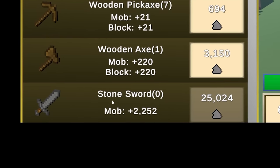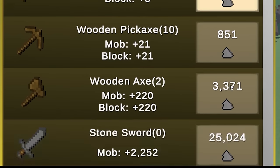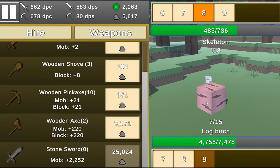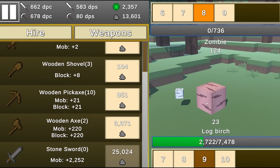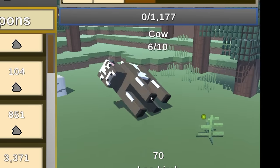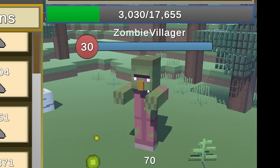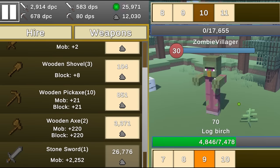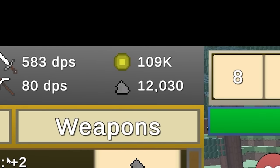Each log gives me 500 dirt — I'll get the stone sword in no time. I already have 36,000, so let's buy the sword. I'm killing everything in one click. The zombie villager is giving me 1,200 experience every death. Let's run this for about 30 seconds. Now I'm at 109,000 experience. Here's my damage per second and damage per click — I need to hire more helpers. Let's hire Cal — he brought my block DPS up to 3,800, and I'll put the rest into Peter.